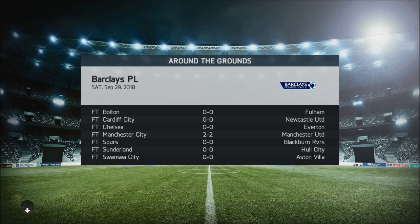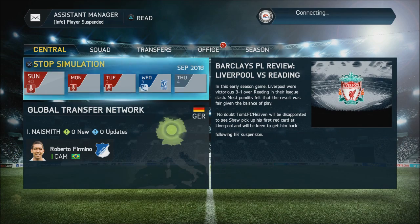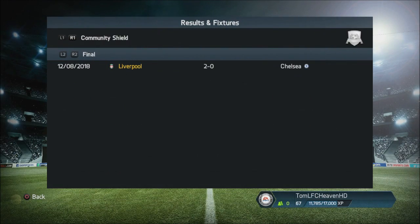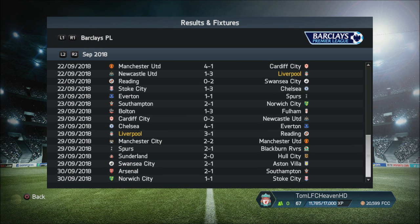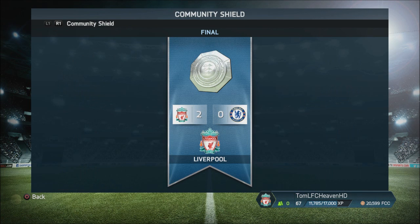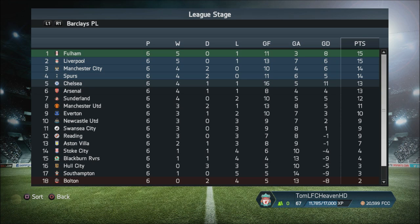If you look at the stats, we had eight shots on target, they only had three, and with ten men we held on — this is a relief. Ignore the glitched nil-nil results on screen; sometimes the game just does that. Arsenal won, and the Manchester derby ended in a 2-2 draw — perfect for us. Everton lost heavily to Chelsea. That 2-2 draw between City and United means we are now above Man City. Fulham are amazingly first in the table but I'm sure they'll fall away. Man City, Tottenham, Chelsea, Arsenal, and Man United are all behind us.